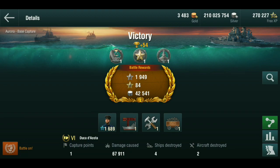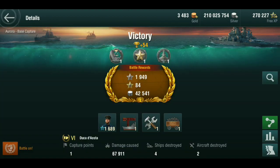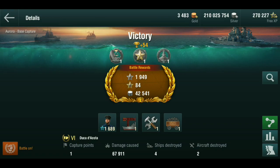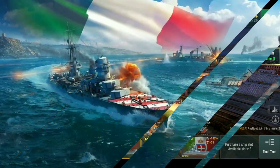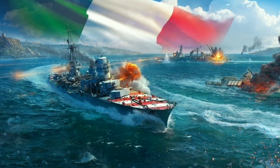Final results: 67,911 damage, 1 capture point, 4 ships destroyed, and 2 aircraft destroyed. The AA is basically non-existent. The team did well in the support role and the enemy team all got taken down. Even that Minekaze only did 3.3k damage — he just flanked all the way around to capture our cap. Stats breakdown: 139 shell hits total — 32 AP shell hits causing 7k damage, 107 SAP shell hits causing 32k damage, 21k damage by torpedoes and 6.5k flooding damage. In my opinion the Duca d'Aosta is a really good ship and you should try it if you're willing to spend money on the Blitz Pass. Thanks for watching!